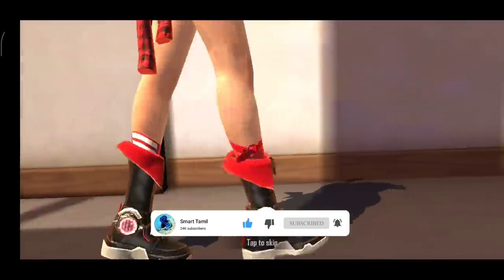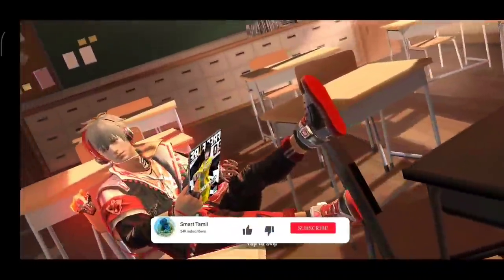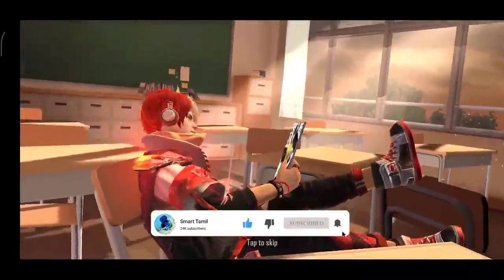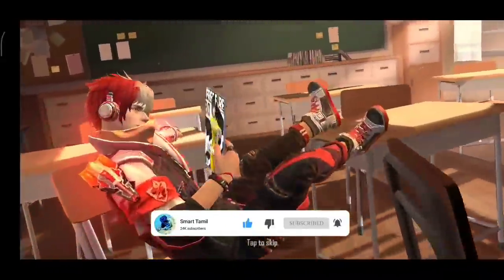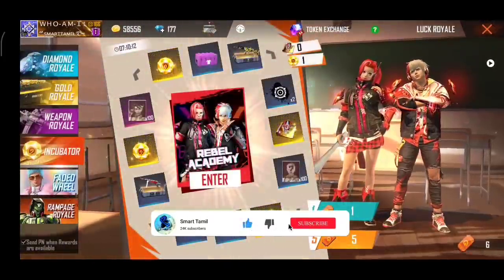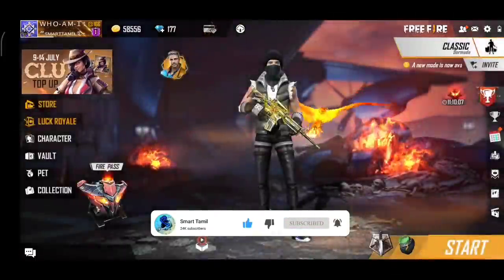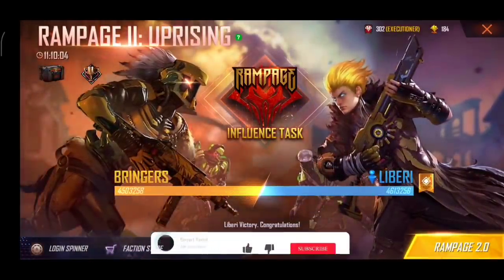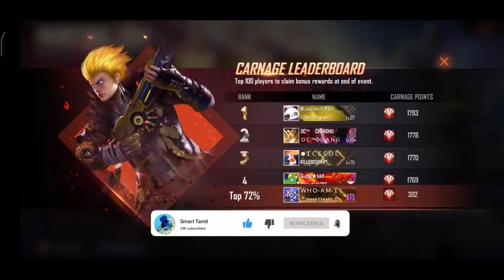Currently we are going to check the Rebel Academy. This is Incubate Redress — this is the Rebel Academy. There are 3 groups of redress. We can check the Apocalypse. Let's check the M1014 — M1014 will get in RWPage. Let's check the Rampage. We will check the top 100 players for free.